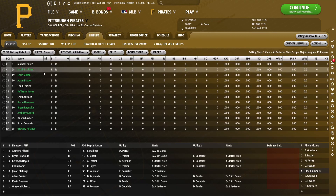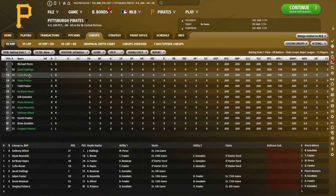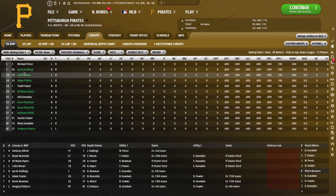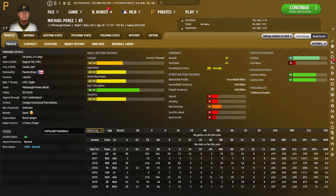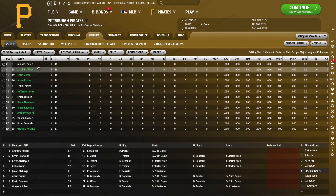Let's preview what the hitters look like. Our catching tandem actually isn't the worst — Michael Perez and Jacob Stallings are definitely very usable players, pretty decent on defense. Catcher ability, if you don't know, is one of the most important defensive stats in this game because it really affects your pitching — always important to have a good defensive catcher. Both of these guys, while not the greatest, are pretty decent and both are under team control for a while, so I don't have any plans to move off of them.